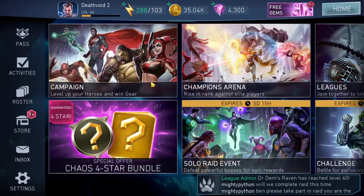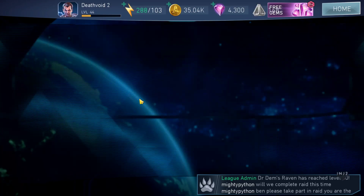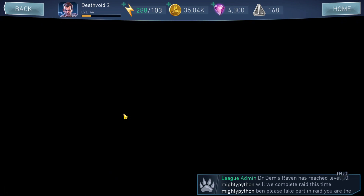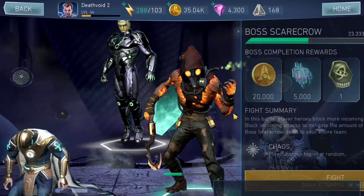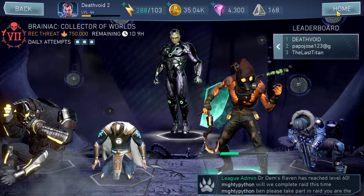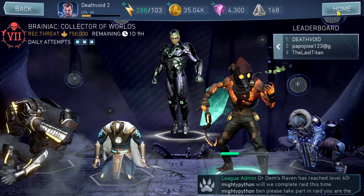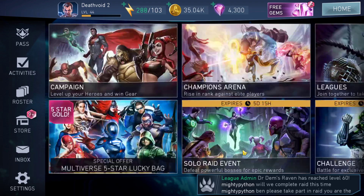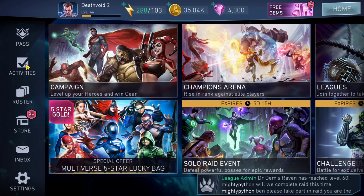For league raids we're currently on tier seven. There's a bit of a problem due to the glitch with Horrific Scarecrow — if nobody else defeats him in the next couple of hours I may have to use my King's pips on him. After that, hopefully other league members can complete phases one through four.